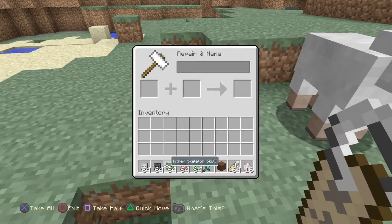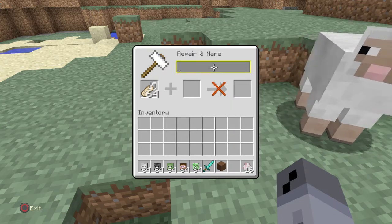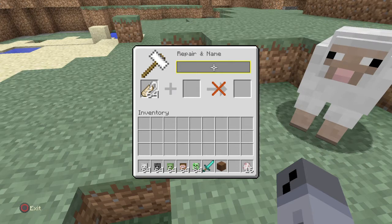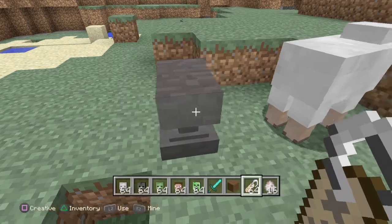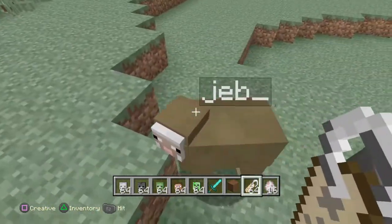...their wool will be changing colors. So let's do that quickly — 'jeb_', name that there. So that's what it does.